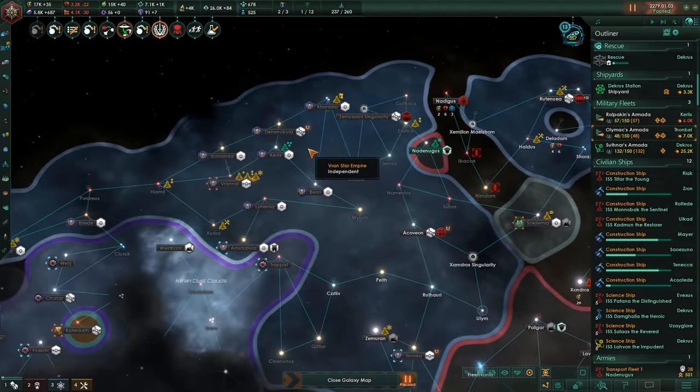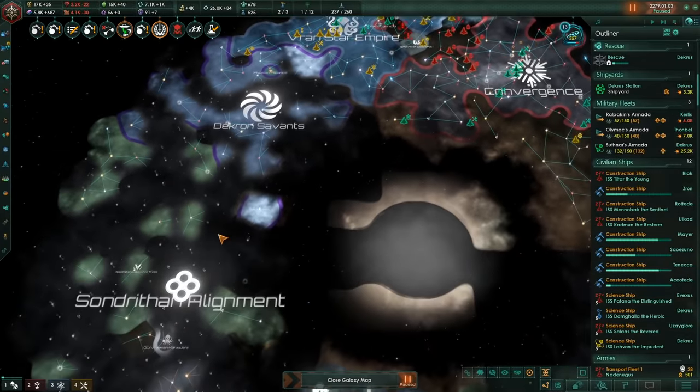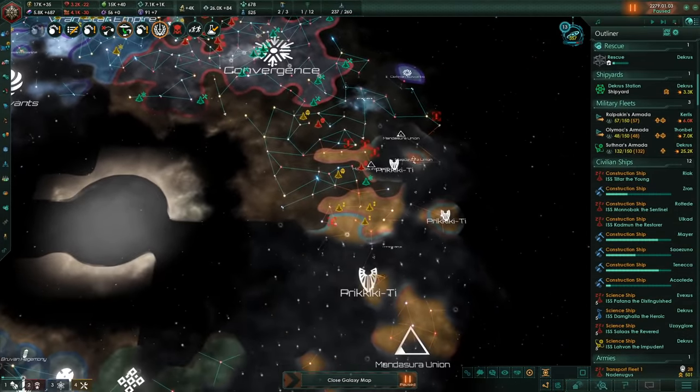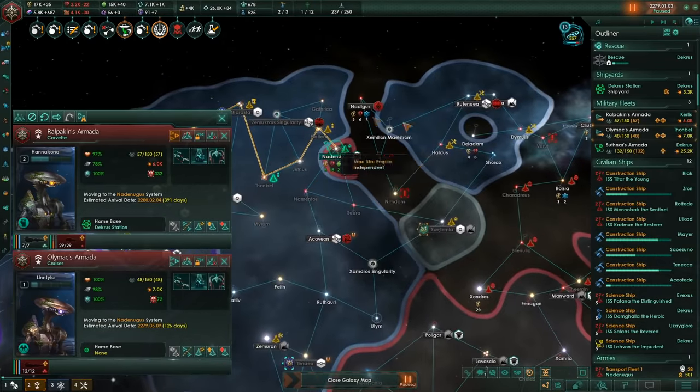We could just wait around here and then vassalize this empire, and then we could just absorb it later — that's probably the best thing to do. Yeah, let the geckos take over there, then we can attack them all at once. Keep our fleets here ready. We'll vassalize this empire, then take it over.